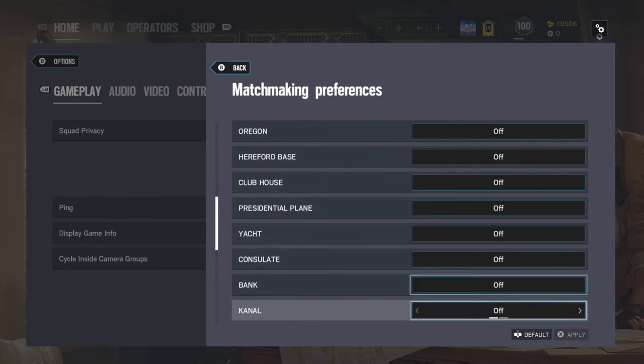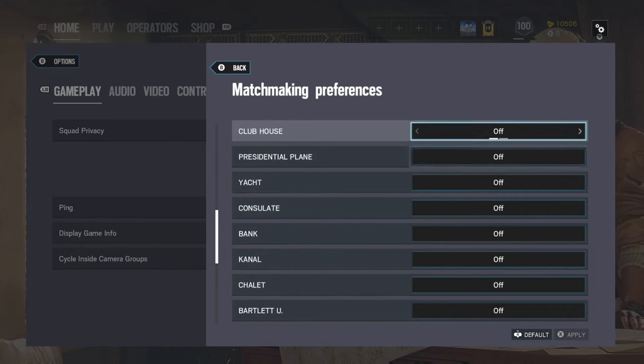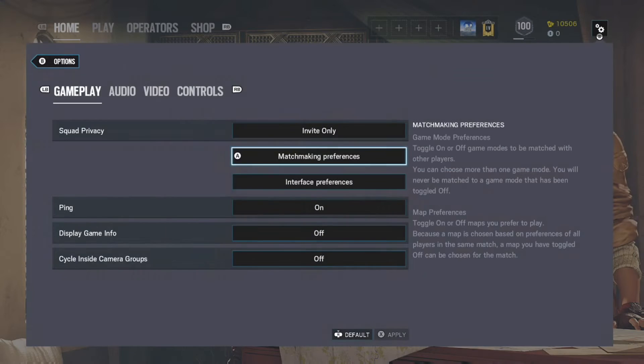Then you want to have all the maps turned off except for Tower. You can see Tower is on — that's going to be the only map you want to have on.